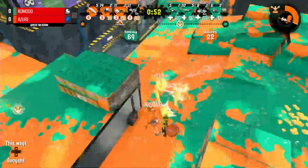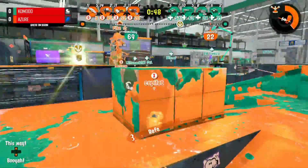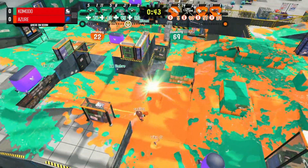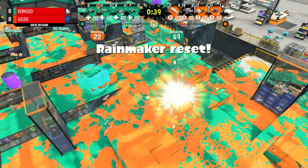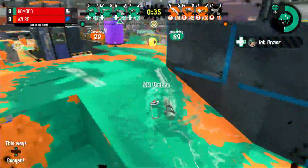Splash kind of distracting two members of Azure here, forcing them to back off and pushing the objective for a bit. But Mudcup gets picked off, they still have three people defending the Rainmaker on the right side. Let's see if they opt to let it reset - they do. And now the mid's kind of not being watched by Azure, let's see if Komodo can realize and take advantage of that.